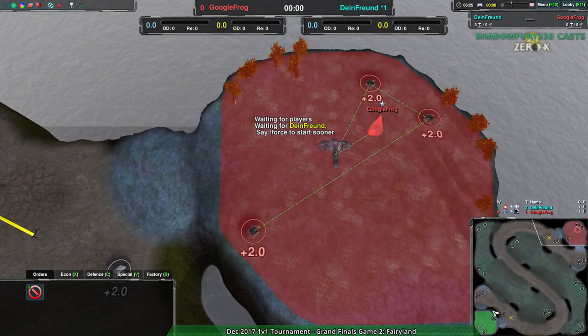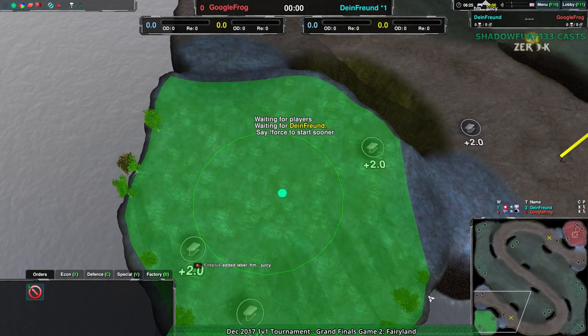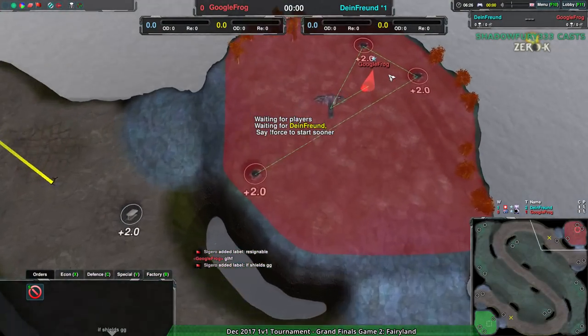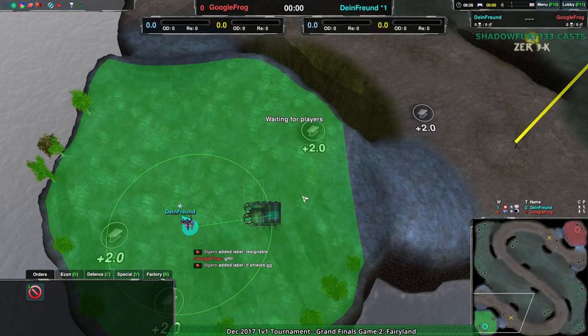Google Frog going for rovers. And Dimefriend — what are you going for? Shieldbot, Cloakibot, Hovercraft, Spiders, Gunships, Strider? I'm not sure what exactly they would go for. People are thinking shields would win this, and shields are strong on this map, but we are seeing Cloakie instead. Safe strats with Cloakie.